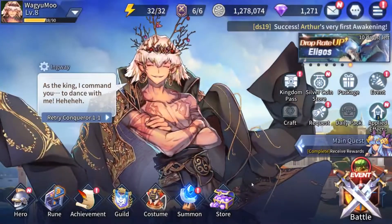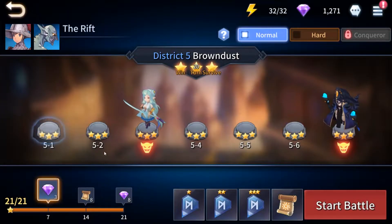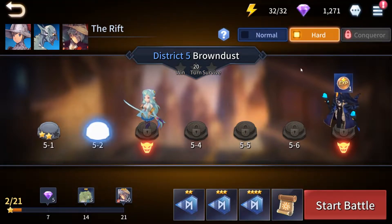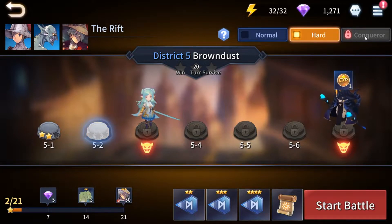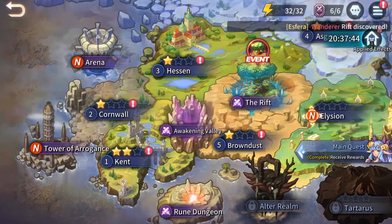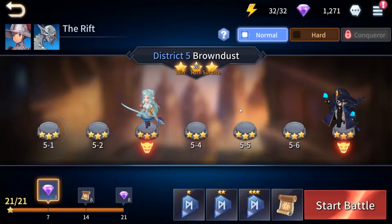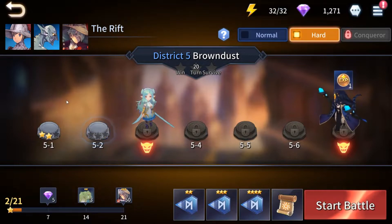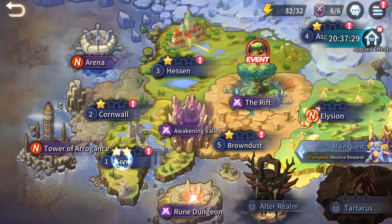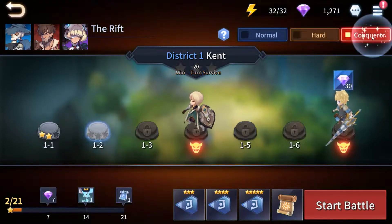Another way — and the best way for me to farm experience — is farming Brown Dust. I've cleared all normal Brown Dust and I've been trying to clear the hard one, because once you finish Conqueror Brown Dust you unlock the Altar Realm. I'm not sure what Altar Realm is for yet, but that's why I'm trying to unlock it. Before I got to Brown Dust, I started off in Kent — I trained there, cleared the first stage on hard at max level, and then farmed at stage 1-1.